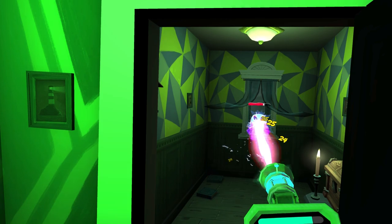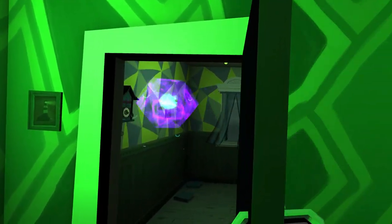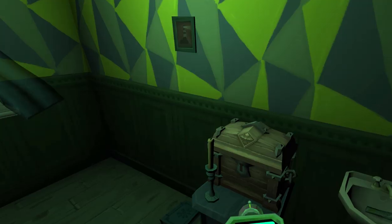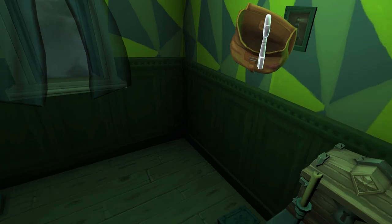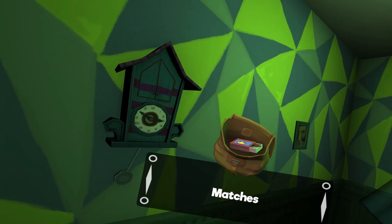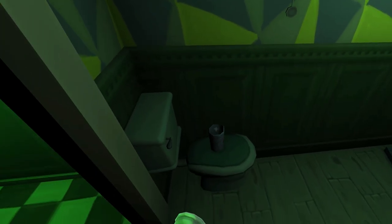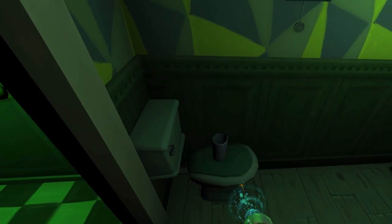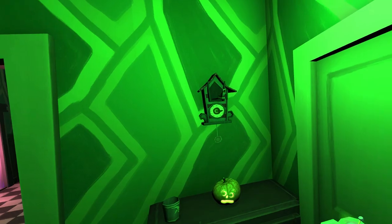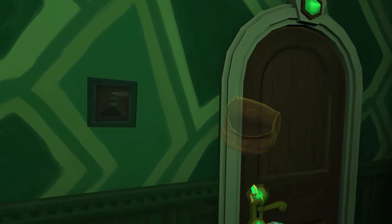I knew there was gonna be another one behind here. Look out! There is a ghost — I was trying to be careful of my corners. Suck you — and that's suck with an S. Take the key, but I want the coins too. Do we have a candle? That candle's done — there was one back there. That room is explored, so I guess we go to this one.